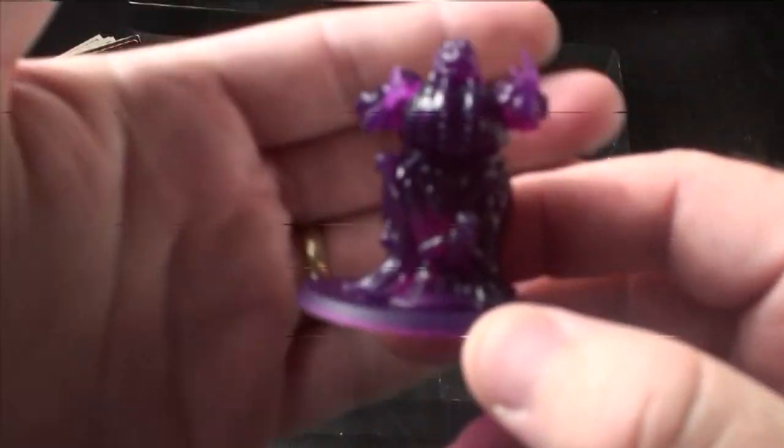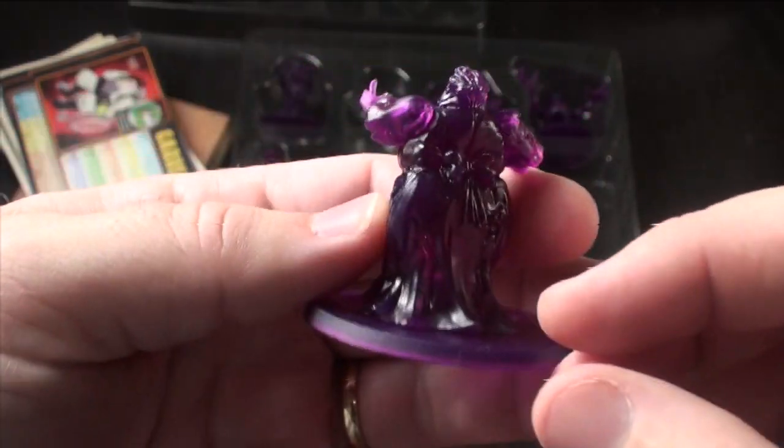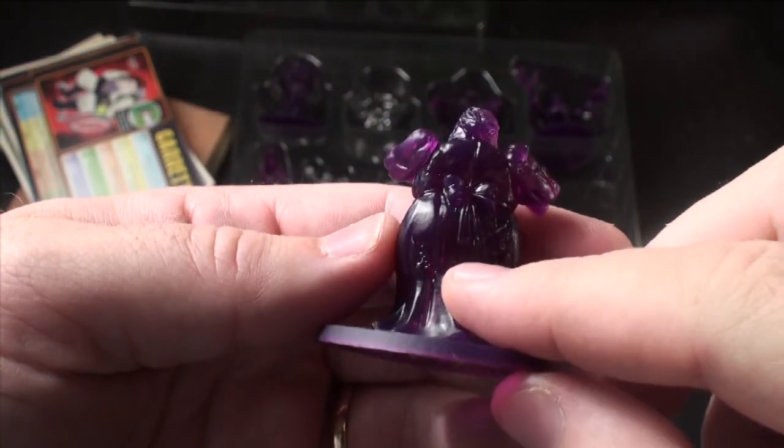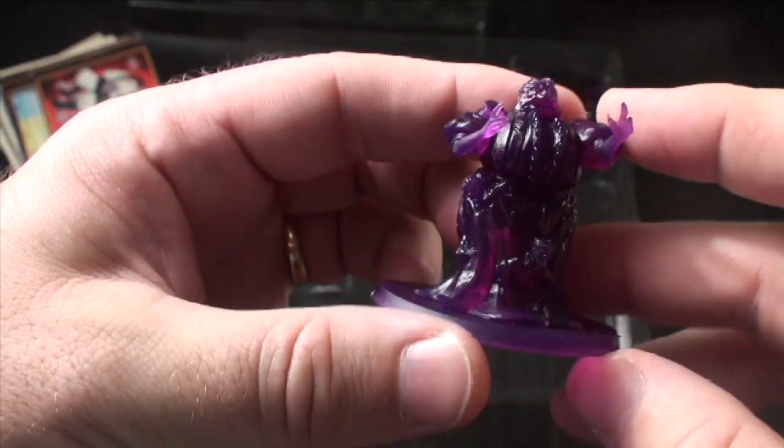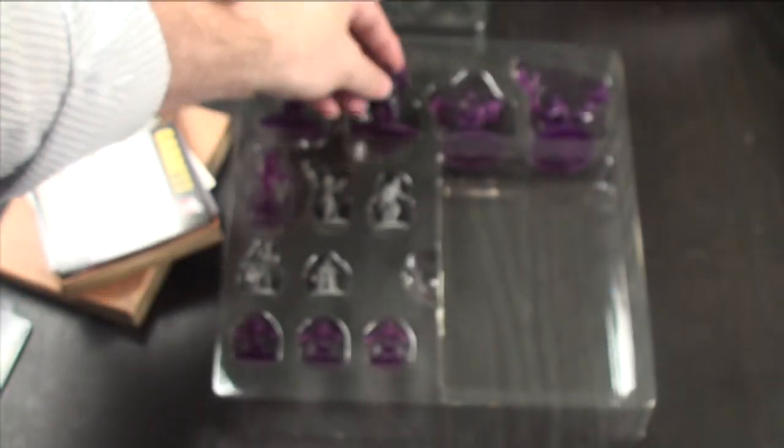Here is big old Ellen Gold. She is rough looking. She has a bow on the back — if you can see it, it's a big glob of purple.